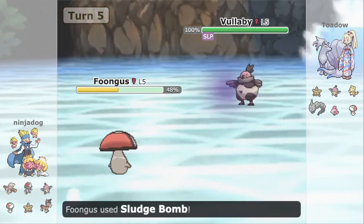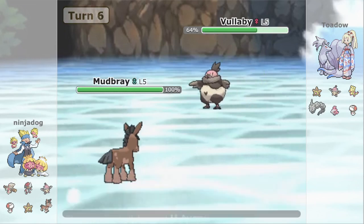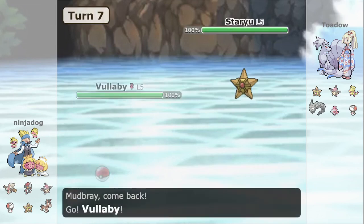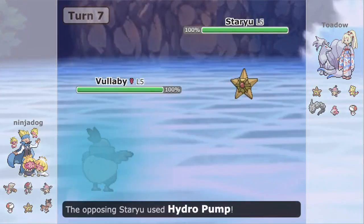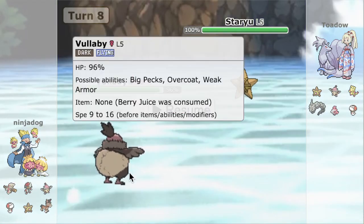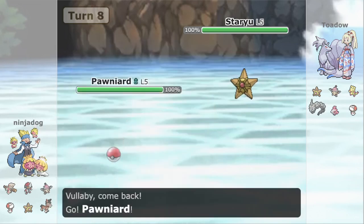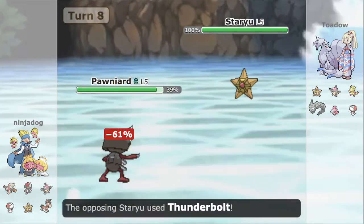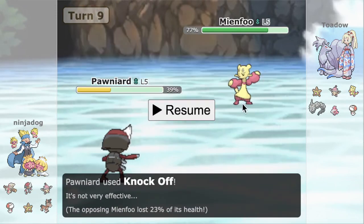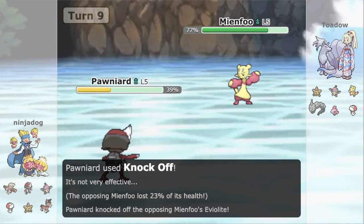We can go for one Sludge here, just get a little bit of chip damage, and now go into our Mudbray. Unfortunately we get a very early wake up, which puts us in a tough spot because Staryu can now come in and apply pressure. We're forced to go into Volibee, which takes the Hydro from full and Berry Juices back up to full. Good call on Ninja not taking that damage earlier — Volibee's Berry Juice is still going to be valuable. Now Pawniard is going to come in and T-Bolt does quite a bit of damage. But we can go for the Knock here — we are Scarfed and want to remove Mianfu's Violite if we can. We go for the Knock and remove Mianfu's Violite, so that works out well.